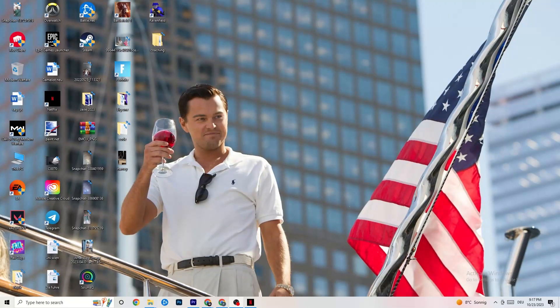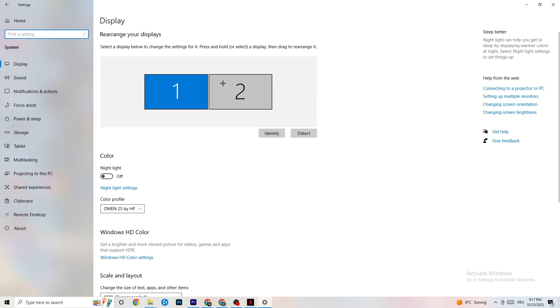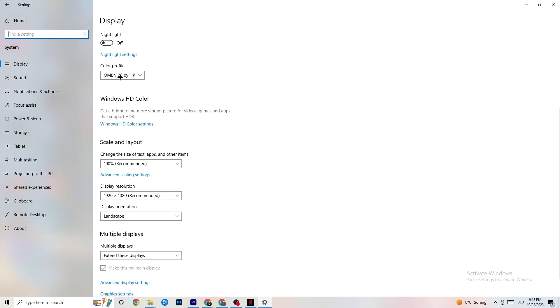The first thing I want you to do if your game freezes, has FPS drops, or stutters: navigate to the bottom left corner of your screen, click the Windows symbol, hit Settings, then go to System. The first thing you want to do is identify which monitor is your main one. Click Identify and select which should be the main monitor. Color profile doesn't really matter — go down to Scale and Layout.